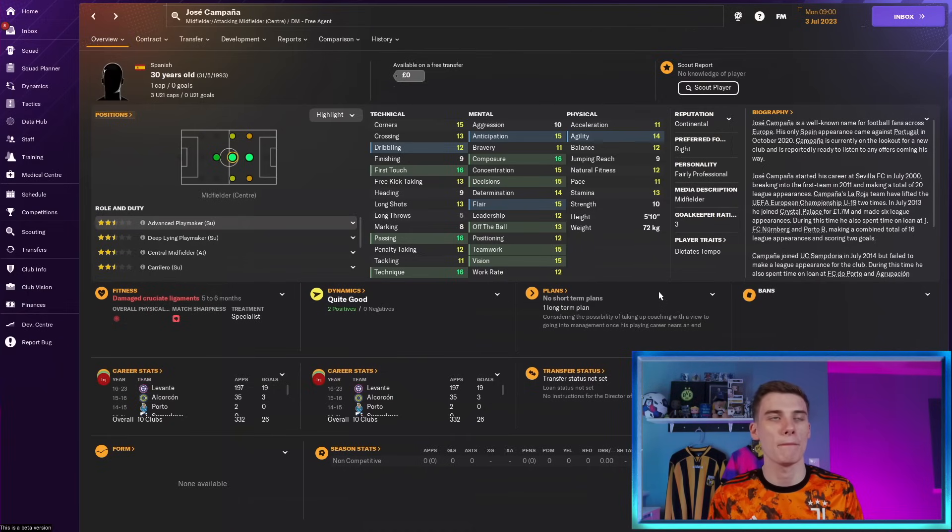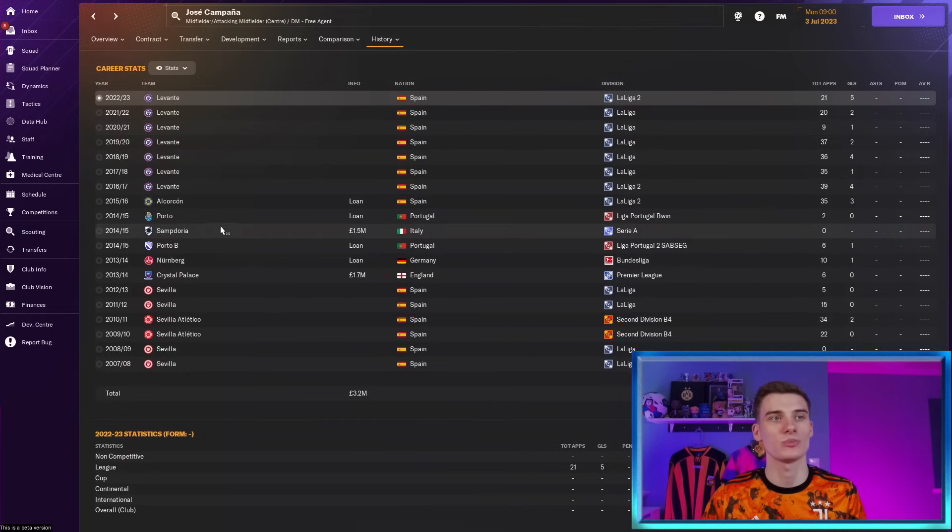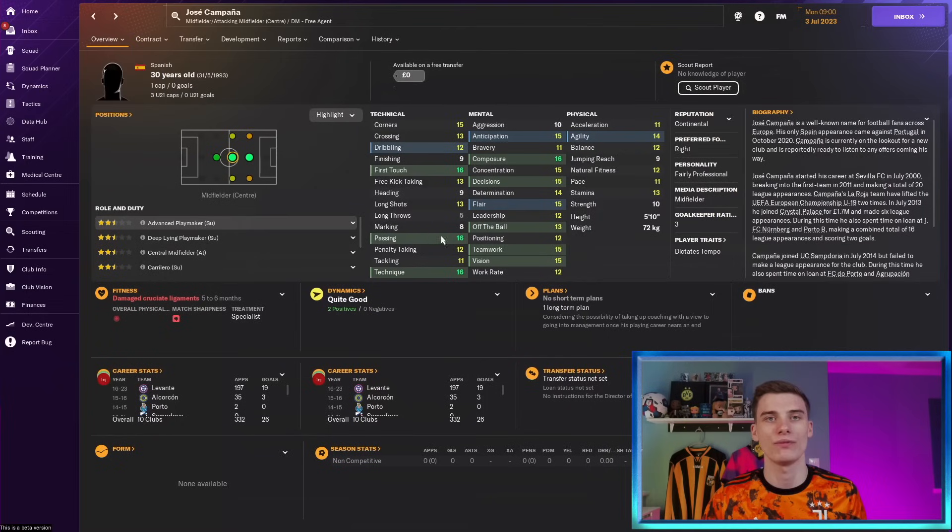Up there as one of my favourites in this list is Jose Campana, the 30-year-old former Spanish international who is available as a free agent having been let go by Levante. He's played for the likes of Porto and Sevilla, and now he finds himself without a club. With 16 first touch, passing, technique and vision all at a very high level, extremely composed with great decision making, and his physical attributes haven't declined all that much yet. As a playmaker in your midfield or as a number 10, he could be an insane player to get for free. The only issue — he's got a damaged cruciate ligament for five to six months, so he's one to pick up in January. But Campana could be an immense signing for your side.